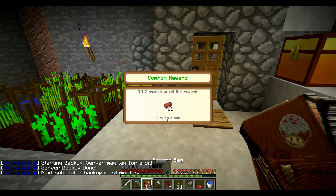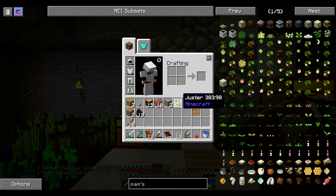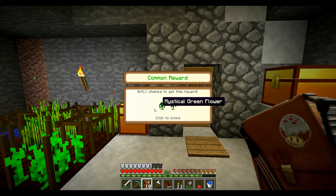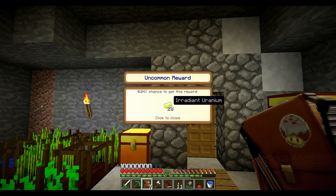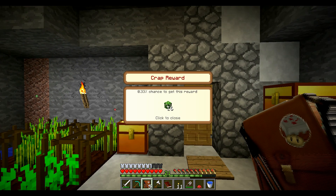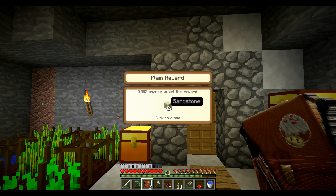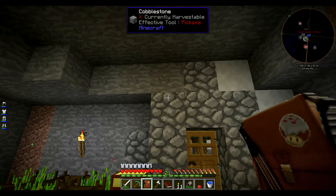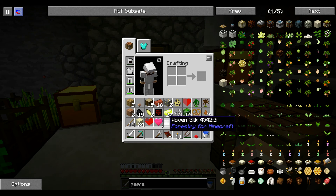On continue. 16 briques, ça sert toujours. Du gold, ça sert toujours. Un jester — je ne sais même pas ce que c'est. Une demi-cœur, c'est pas mal. Des fleurs, des airshards, un basic gate. 20 irradiants d'uranium, 3 string, 16 leaves, 3 honey dew, 24 sandstone, 3 quarts de cœur. Ah, un cœur complet, c'est génial ! Et un woven silk — je ne sais même pas à quoi ça sert. Regardons un peu... C'est pour se faire le stuff d'apiariste.